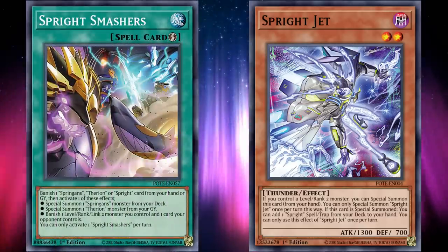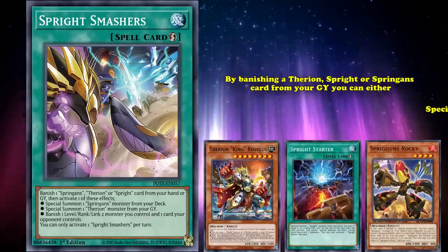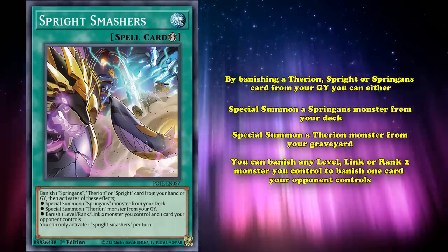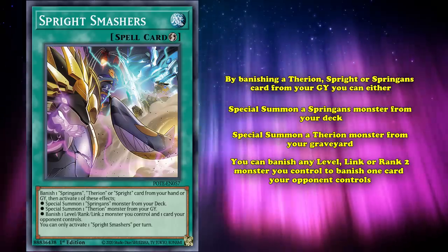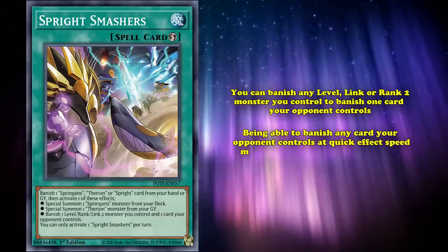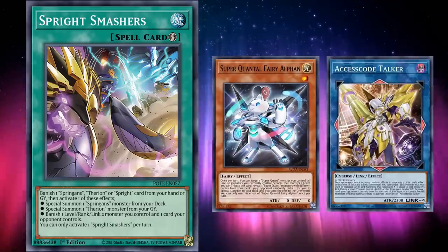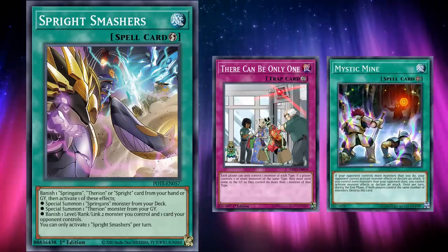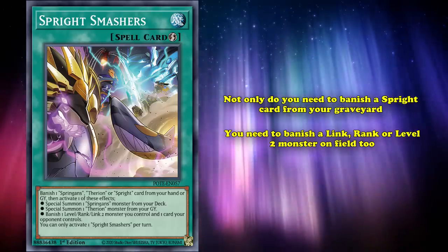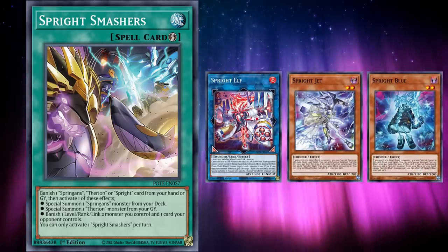Sprite Smashers has three effects, but only one is really relevant for Sprite strategies. By banishing a Therion, Sprite, or Spriggans card from your graveyard, you can either Special Summon a Spriggans monster from your deck, Special Summon a Therion monster from your graveyard, or banish any level, link, or rank 2 monster you control to banish one card your opponent controls. The third effect sees the most play and is a key part of most end boards that use Sprites, as being able to banish any card your opponent controls at quick effect speed makes Smashers extremely versatile — you can interrupt your opponent by banishing key combo pieces and boss monsters, or deal with problematic floodgates like There Can Be Only One or Mystic Mine. With how recursive the Sprite engine is due to Sprite Elf, this drawback very rarely impedes its use.